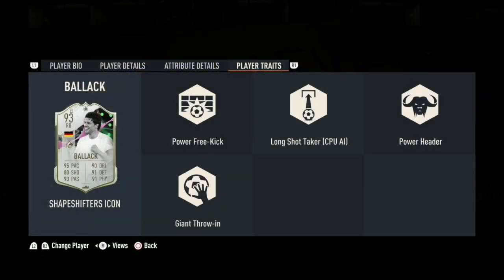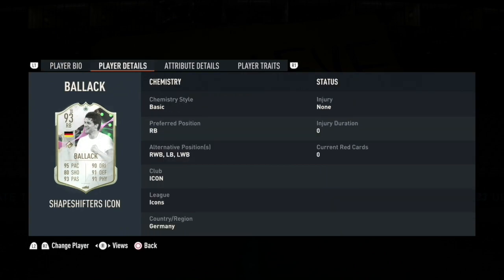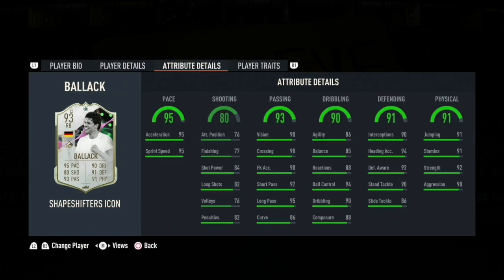Let's look at the Shapeshifter's icon that was also included in this pack — 93 rated German player Michael Balak, born September 26, 1976. He's 6'2", medium attacking, high defensive, four star skill moves, five star weak foot. Can play right wing back, left back, and left wing back. He's got 95 pace, 80 shooting, 93 passing, 90 dribbling, 91 defense, and 91 physical.